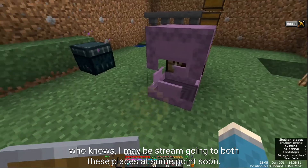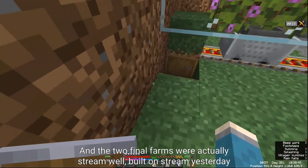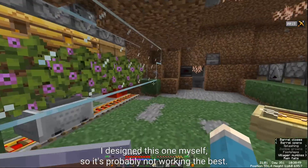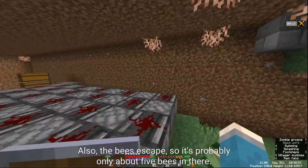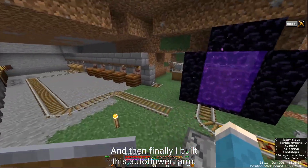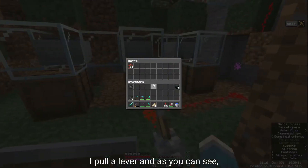The two final farms were both built on stream. First is a honey farm — I designed it myself so it's probably not working the best, and the bees escape so there are only about five in there. Then I built an auto flower farm — I pull a lever and all the flowers grow, giving infinite flowers.